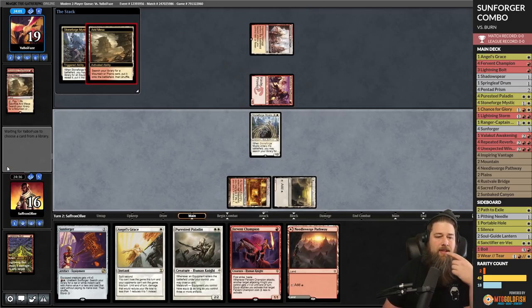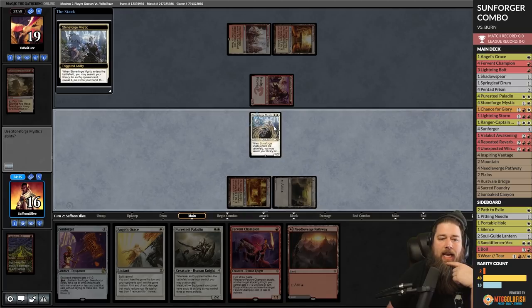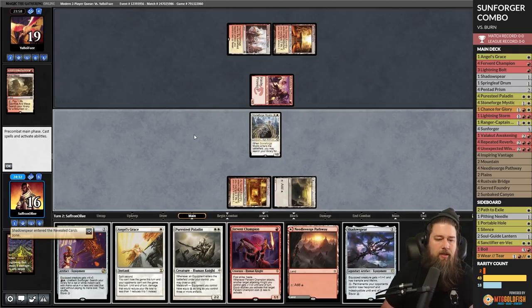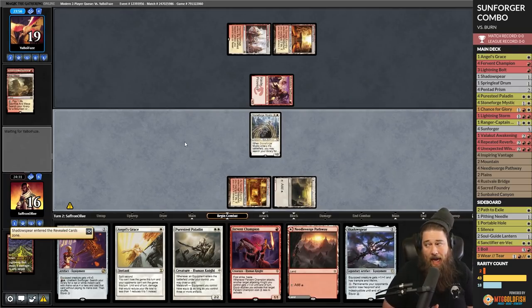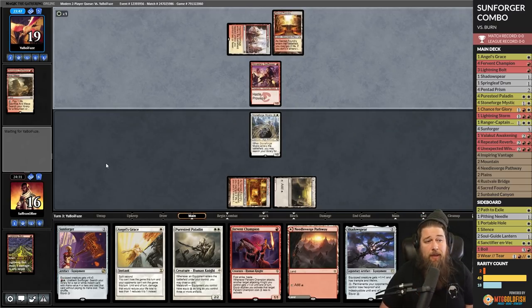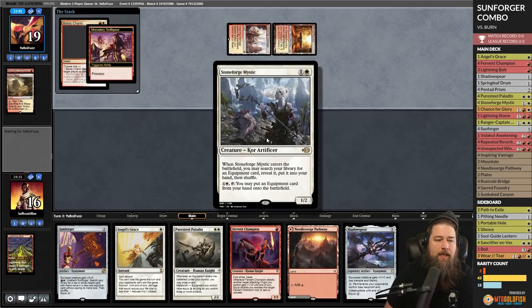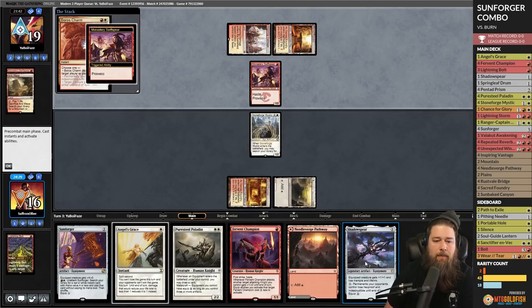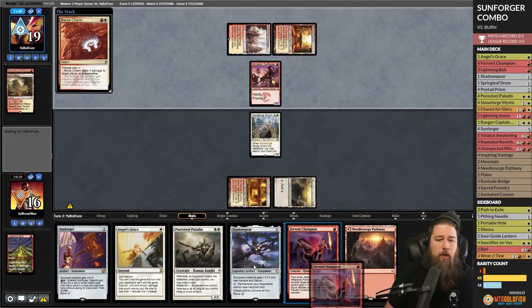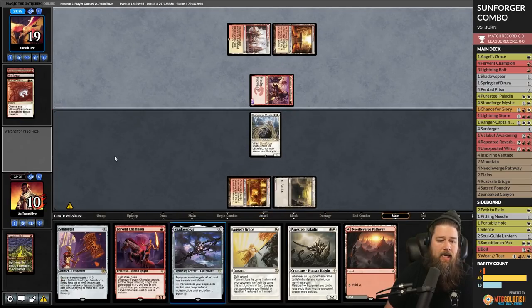I wonder if this deck wants a better Stoneforge package. Sunforger is our number-one target because it's our combo piece, but having a Batterskull or Colossus Hammer hanging out could be super helpful — this is a scenario where getting a Batterskull would be really useful. Opponent hits us to 12, goes to combat, attacks us down to 10.